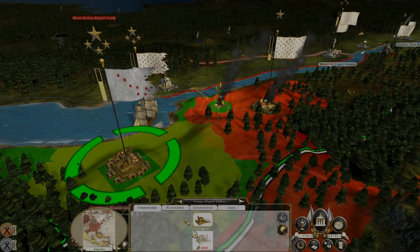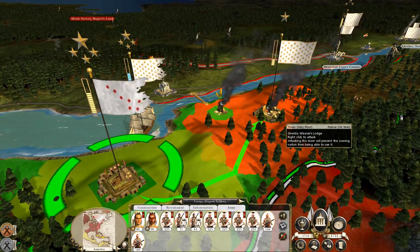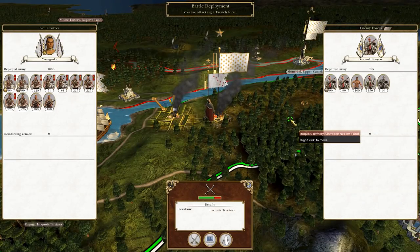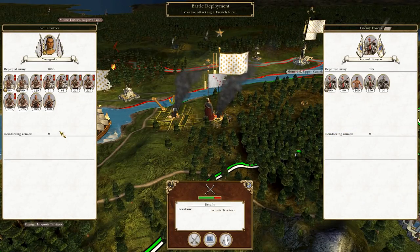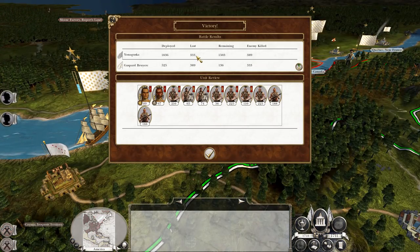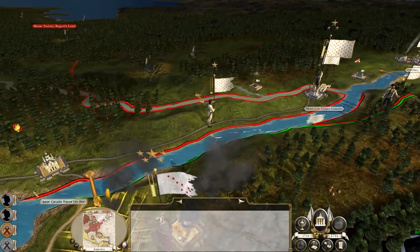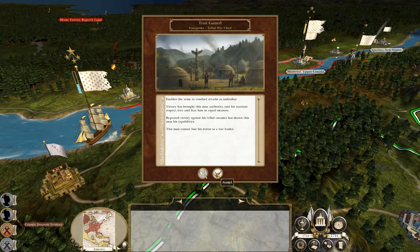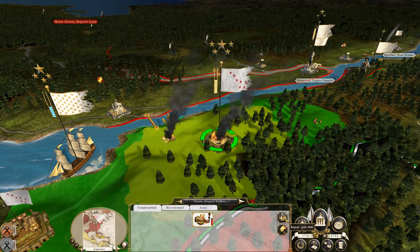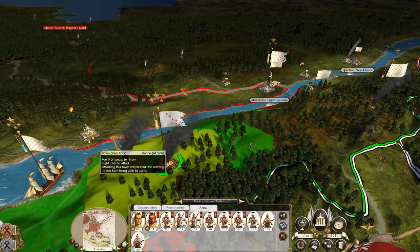For now we're switching back up north to look at this war with France. After their initial invasion force was defeated there was another smaller one just hanging around over here, so I'm going to go take a look. I almost fought this battle but eventually decided it was probably okay to auto-resolve, and indeed it seemed to be okay enough. With that done the French are now kicked back out of our territory. I think that unit up at the top right might be standing just in our territory, but anyway they're gone effectively, and now it's time to think about whether we can counter-attack.